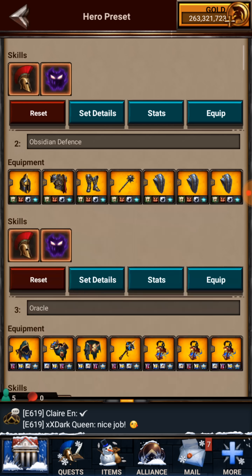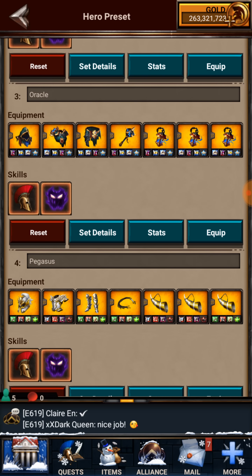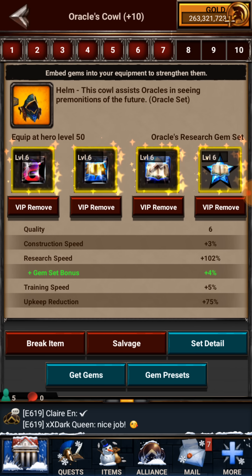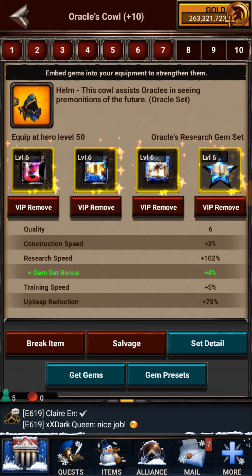The next super important gear is your Oracle gear. They've just released a brand new research gear — it works exactly the same way, so the gems stay the same, just the gear changes. With the Oracle research gem set, you get a 4% bonus on your research speed. It's the best gem set — there are really no better gems than these.